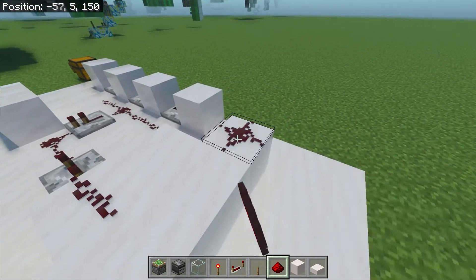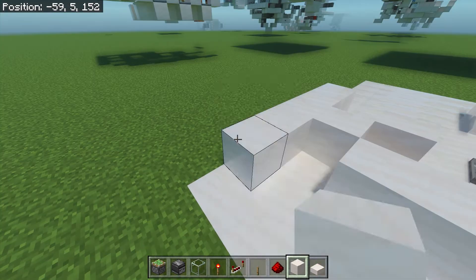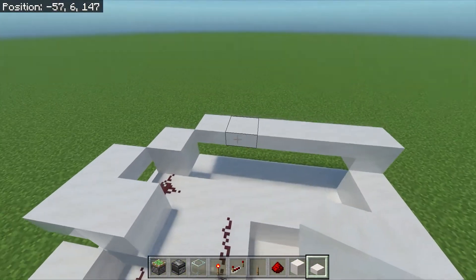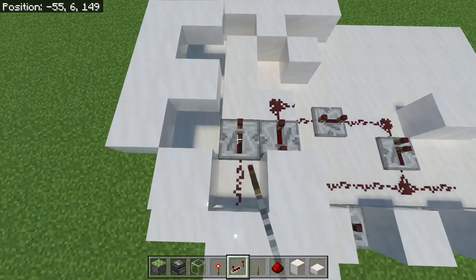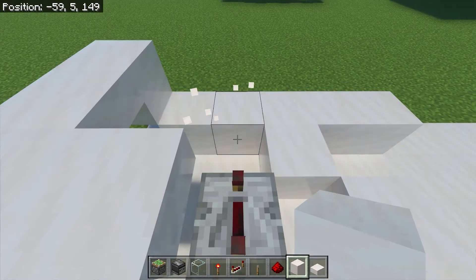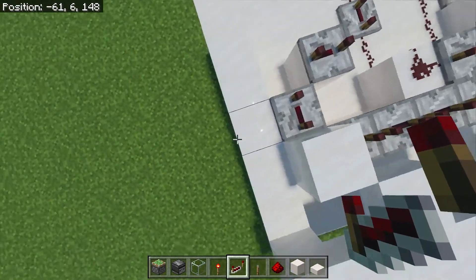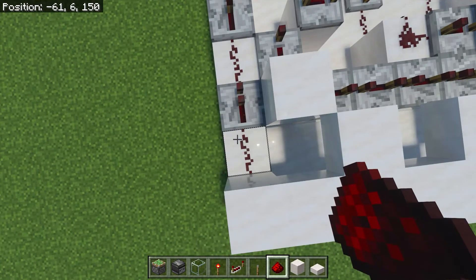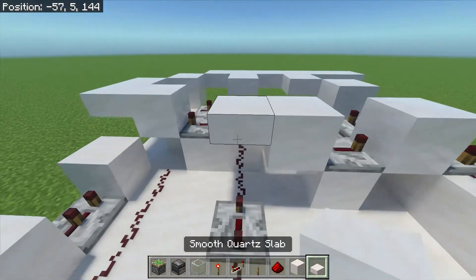Next, you're going to place redstone dust here and here, with a block here, and a block here, and a block over here, and slabs in all these locations. Now place a repeater set to 4 ticks here, 1 set to 2 ticks here, 4 ticks, 4 ticks, 4 ticks, place a block here, now place a repeater set to 4 ticks, 4 ticks, now place 2 repeaters both set to 1 tick here and here, with redstone dust between these 3 locations. Now place blocks on either side of this repeater here, and slabs in all of these locations.